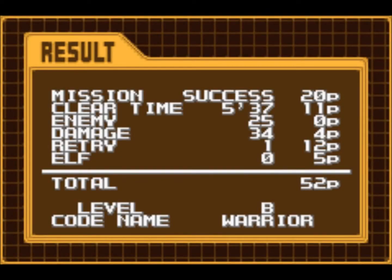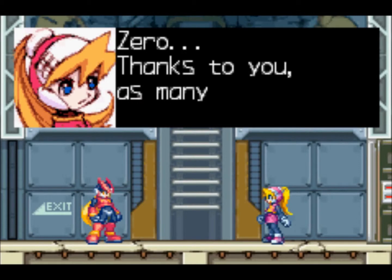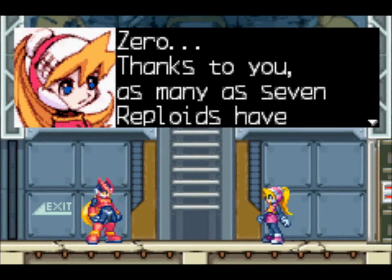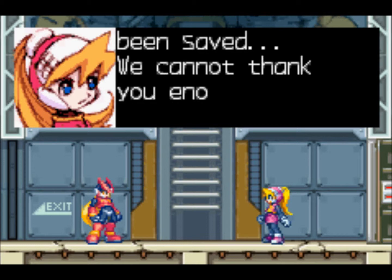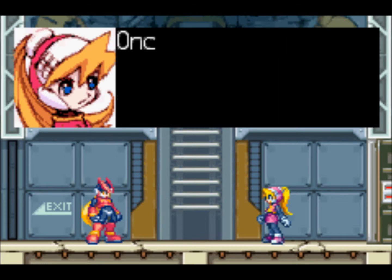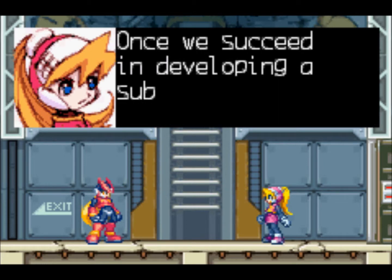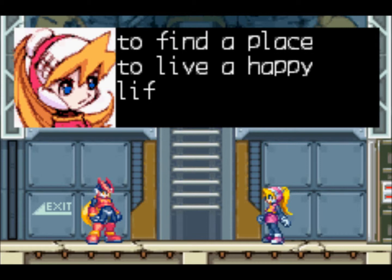Level B still. Codename Warrior, cause we're killing stuff - we're warriors up in here. Zero, thanks to you, as many as seven Reploids have been saved. We cannot thank you enough. You know what, my experiment is going fine so far. Once we succeed in developing a substitute energy, we plan to find a place to live a happy life.